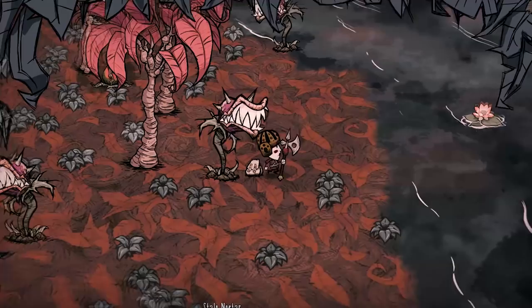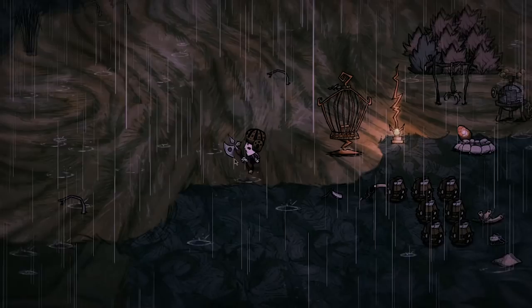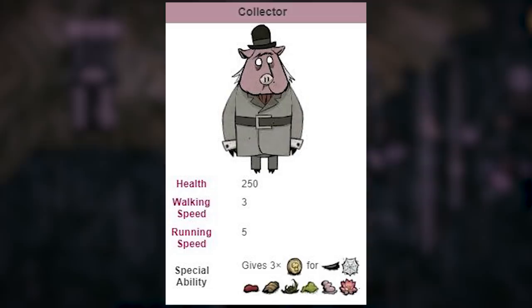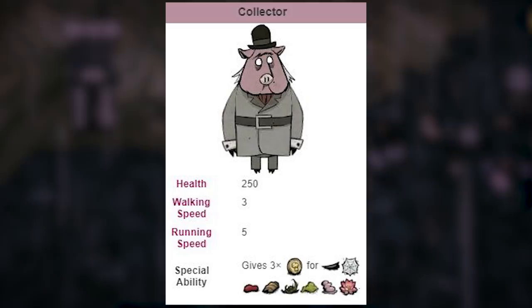Hey, guess what? Time to put that key to the city to good use. Let's build some pig shops. A good first shop to set up is an oddities emporium — it will require three ball-peen hammers, which you should have the iron to make. This store is amazing. You can buy gears, hound's teeth, mandrakes, Reign of Giants boss loot, and trade with a collector pig. This guy is one of the most important pigs to trade with. He accepts a wide variety of mob drops in exchange for oinks, including crap like chitin and stingers that you really don't use all that much, and he has no cooldown on trading.